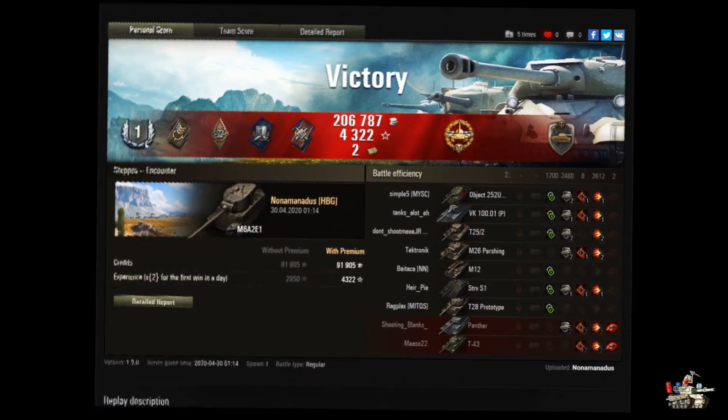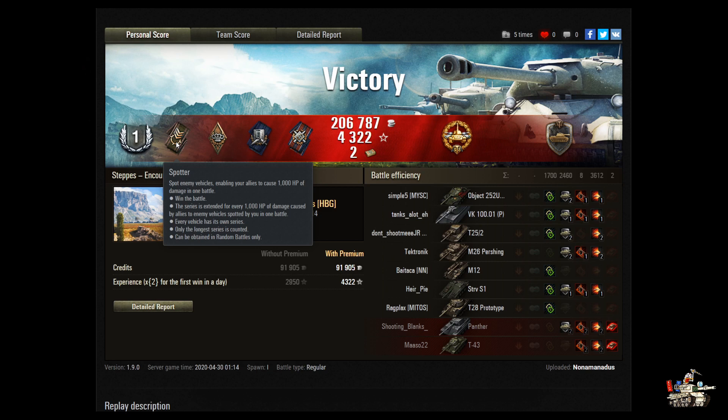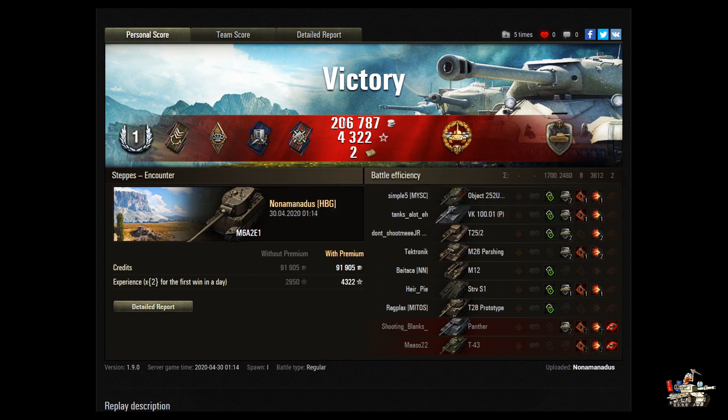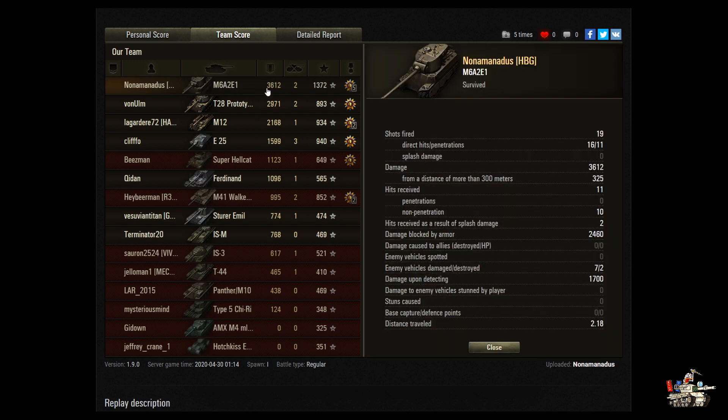That's a victory! You got a First Class — Spotter, Heavy Tank Spotter, Bruiser, Shell Proof, Fire for Effect, High Caliber, and Steel Wall. 206,787 credits, 4,322 experience, and 2 bonds. You did 3,612 damage, got two kills, for a base XP of 1,372.